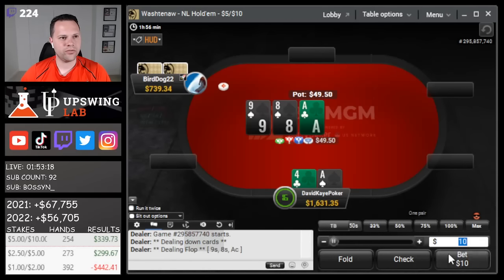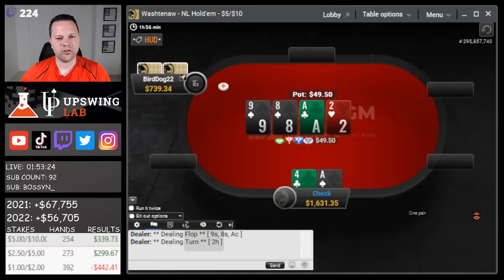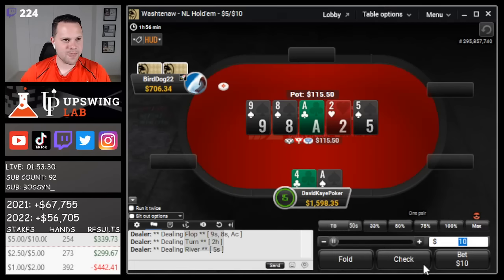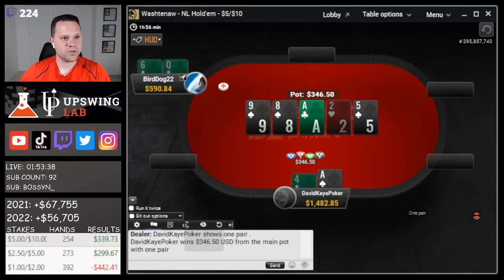Button open, call ace-four. Flop top pair, also have the backdoor nut spade. Check-check. Deuce turn - check turn; maybe supposed to bet for value. They bet - pretty easy call. Straight comes in and flush but we block both. They pot it - as played I think we have to call. Yeah, we're good versus queen-six.